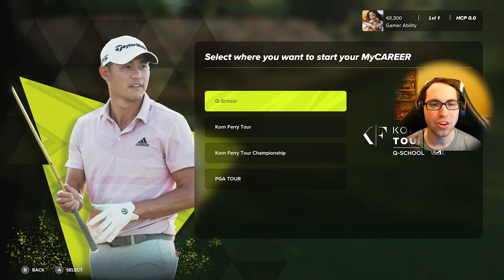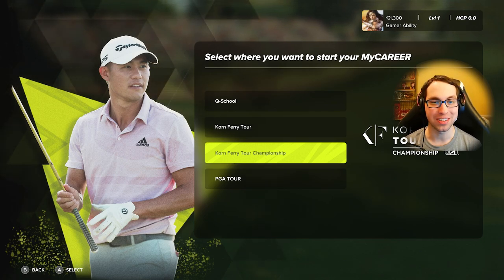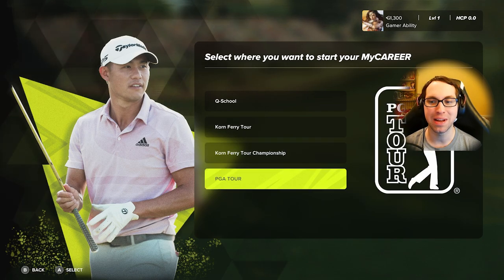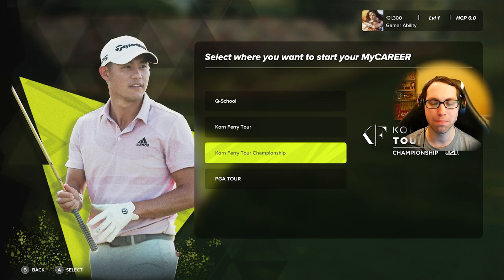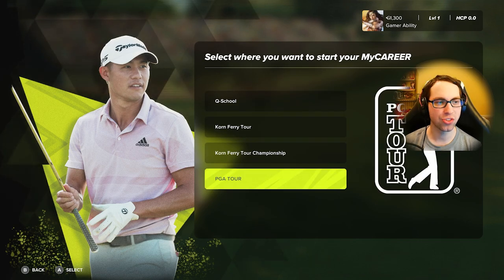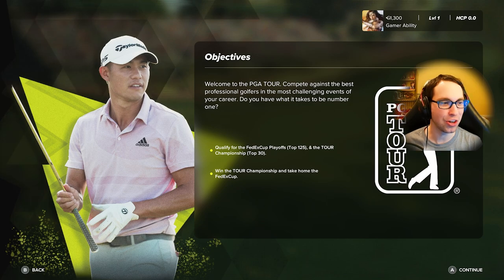It is time for My Career. You can start in different areas — Q School, Korn Ferry Tour, or the Korn Ferry Tour Championship. Based on my experience on Xbox, for experience and sponsorships it's actually best to start right in the PGA Tour. Ryan Gamer was already in the PGA Tour last year — he doesn't need to go through Q School again.